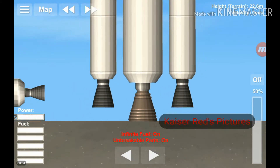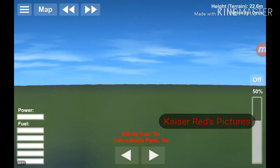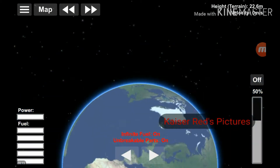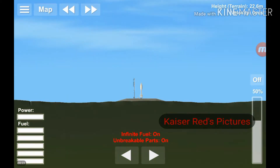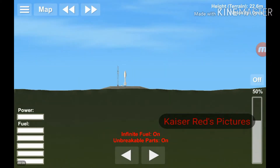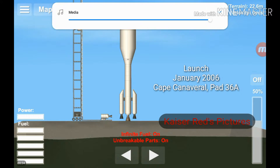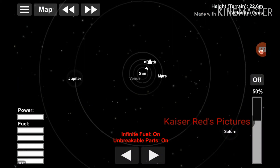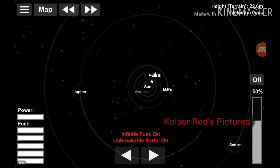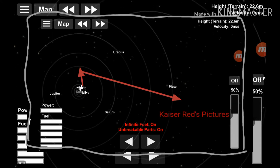New Horizons. The purpose of the mission is to make a flyby of Pluto, with the help of a Jovian gravity assist to slow down the travel time from 20 years to about 10 years.